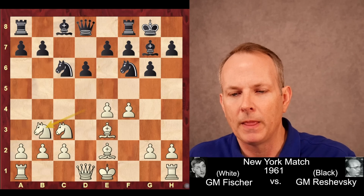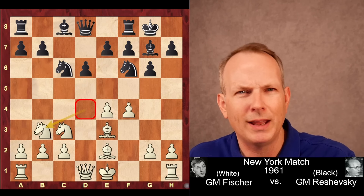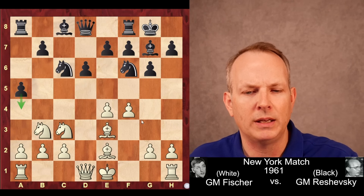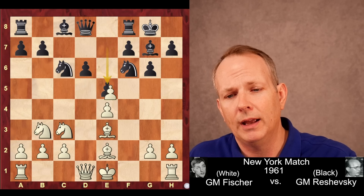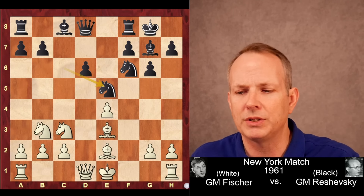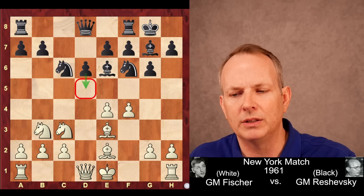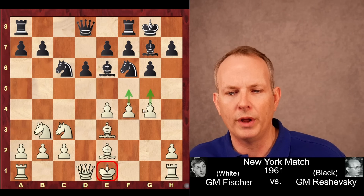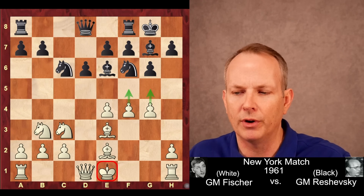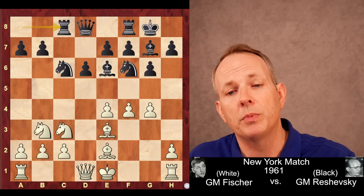d6 is played now. If black plays d5, then e5 gaining space can be played because the f-pawn now supports it. So he plays d6. Knight to b3 is played, avoiding piece exchanges. A couple of strong ideas for black: a5 with the idea of playing a4 and irritating that knight at b3. Computers actually like the move e5 here — if white takes, knight takes, and black has a decent position. But Reshevsky is thinking about playing d5, so he plays bishop to e6 to support that d5 push. And now g4 — with the king still on e1, Fischer has advanced all these pawns going after the black position in this ultra-aggressive system.